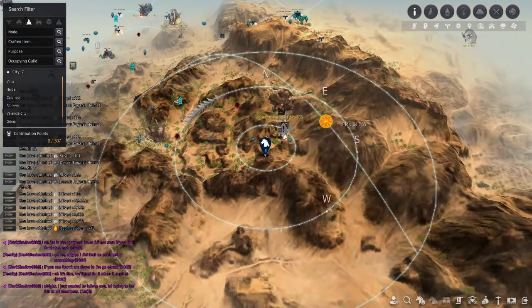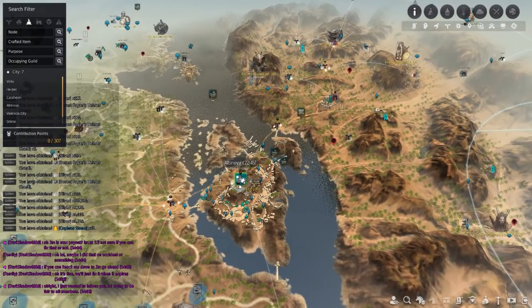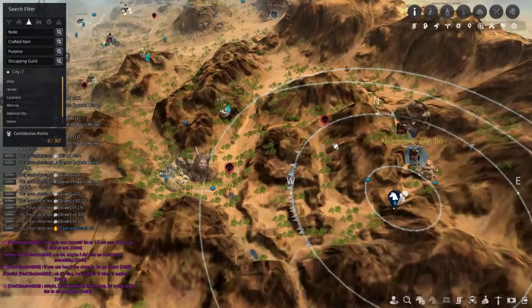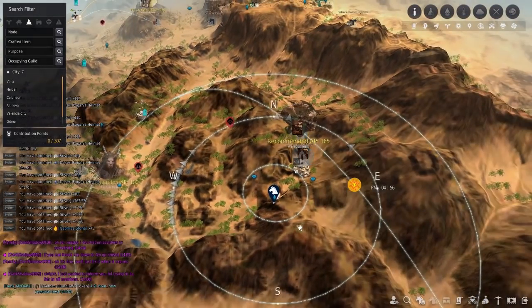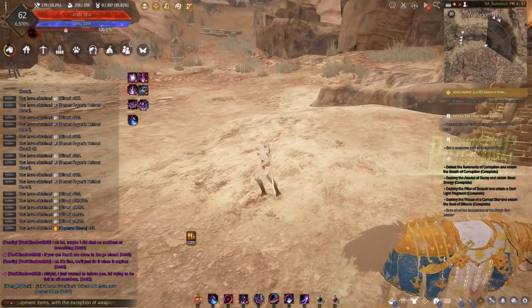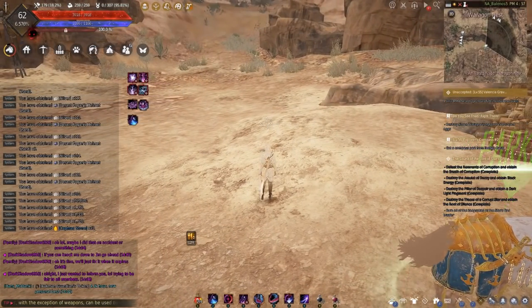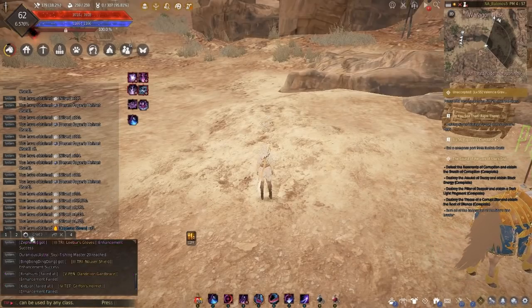Let's go over the basics. If you don't know where Waragon's Nest is, it is located east of Altinova in the Valencia region, directly east of Bashim Base. The node manager is located down here — if you right-click on the node it will take you to this guy. He does have a daily Kaffra's quest for you, but you have to complete a quest chain first to unlock it.